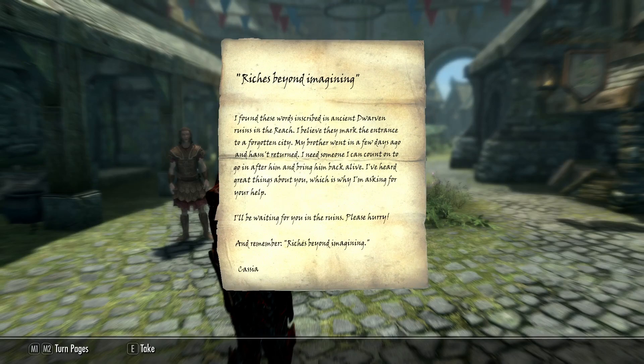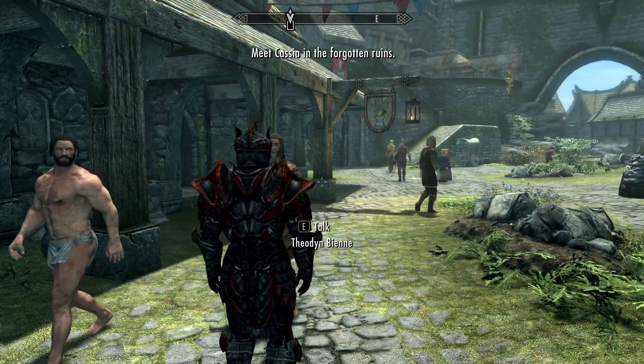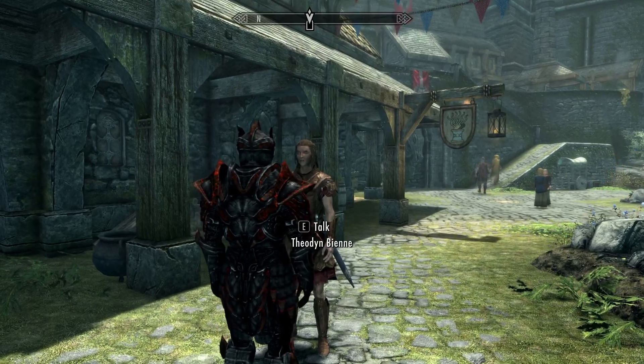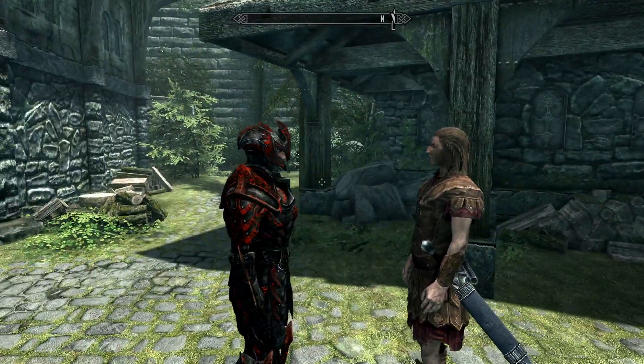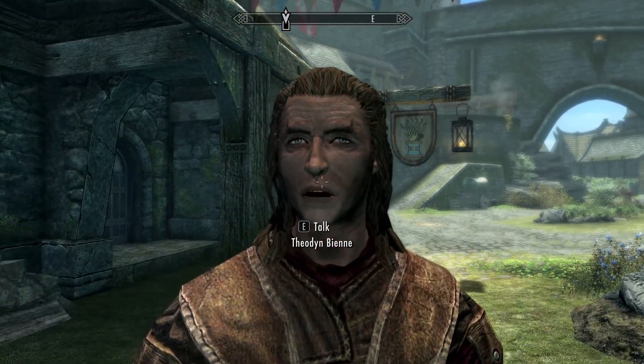It's voice acted — oh, that's for the Forgotten City mod. 'My brother went in a few days ago and hasn't returned. I need someone I can count on to go in after him and bring him back alive. I've heard great things about you, which is why I'm asking for your help. I'll be waiting for you in the ruins — please hurry. And remember, riches beyond imagining.' We'd best head to the Bannered Mayor and speak to Lurius Lior — he mentioned something about trouble with the dragon and the promise of a generous reward.